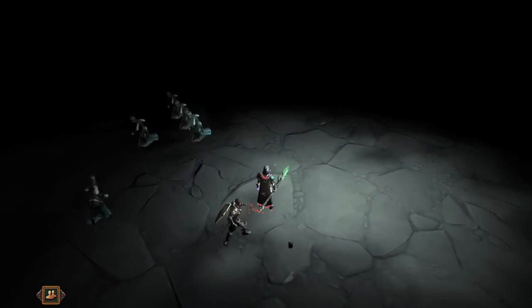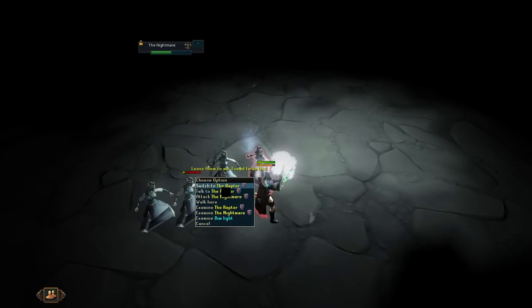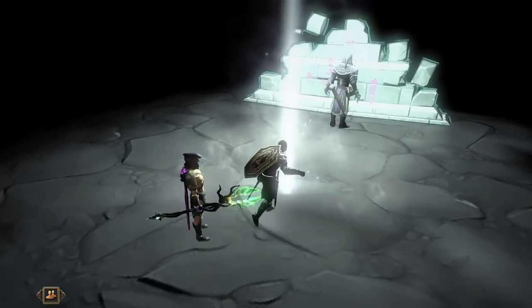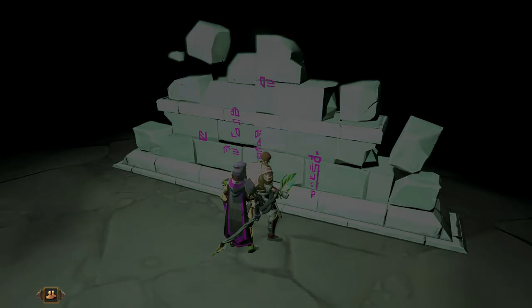Interact with it, kill a bunch of enemies, finish them off when they're low using the Raptor NPC, and then interact with the Pillar of Light. This time, the Raptor will appear. Speak to the Raptor. After having spoken to the Raptor, read the ancient writings that appear. After doing so, you'll go through a bunch of dialogue and end back in the Varrock library.